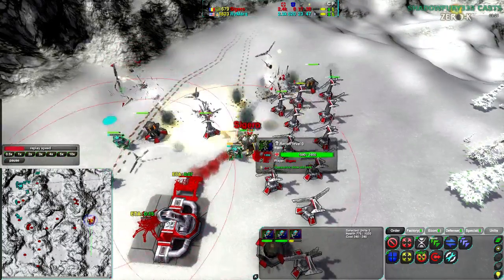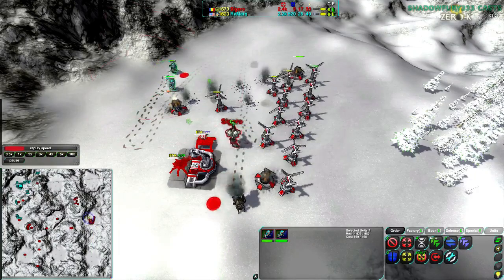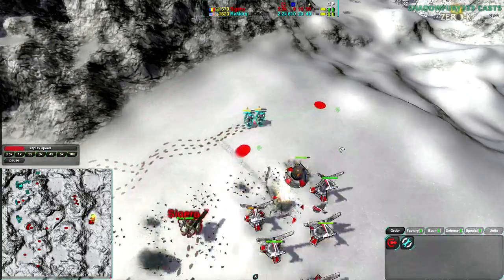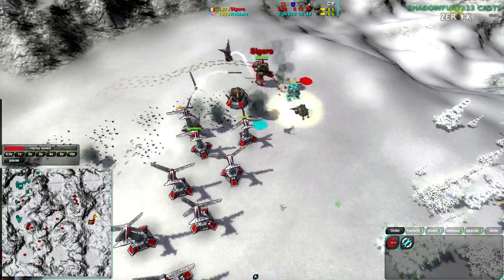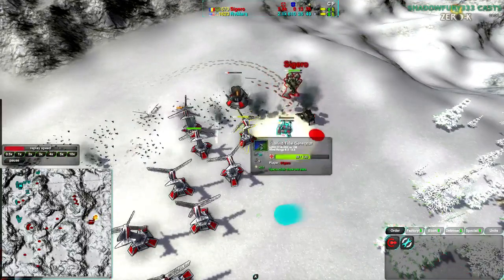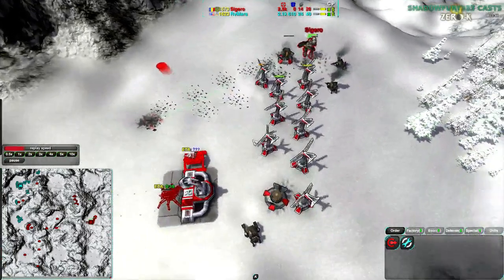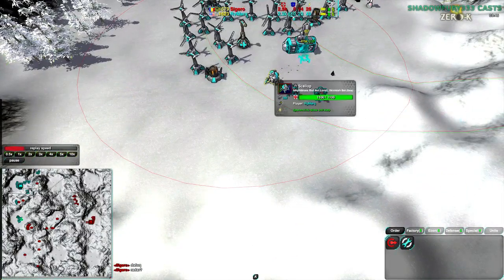Their only weakness, of course, is their high reload time — their low fire rate. So it'll be a matter of careful micro. Rymark needs to micro these well, and he is paying attention to them, but the Recon Comm will be able to kill them. They're just dealing damage they can before they die. They aren't even trying to kill the Recon Comm — the last one did, though. That was unfortunate; it should have gone for the Metal Extractor. However, that was a powerful raid, especially given that Rymark is already ahead economically, and Scallops are coming in on top of that.